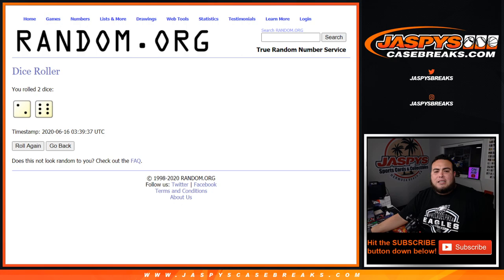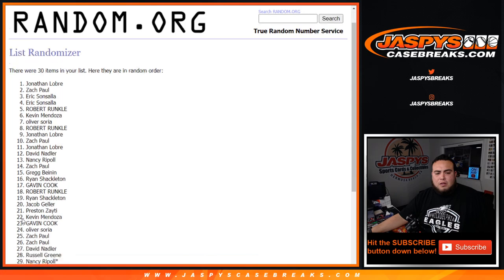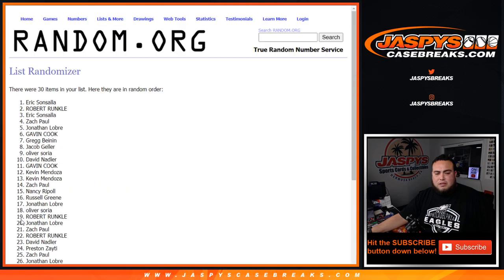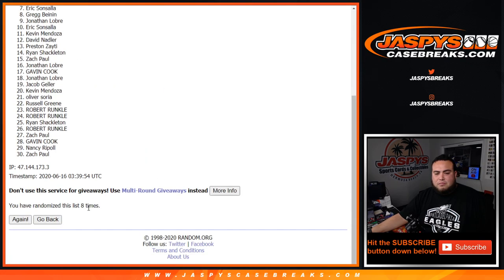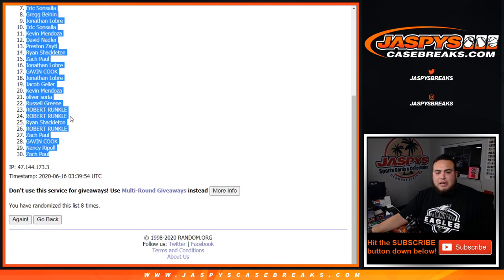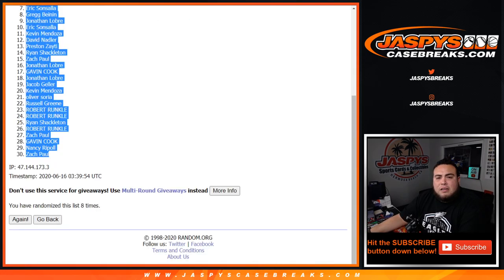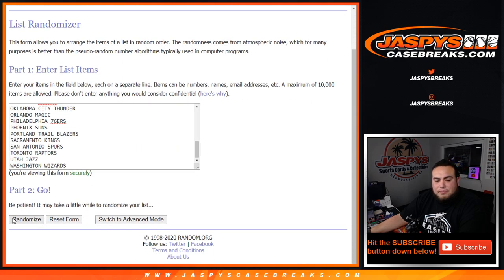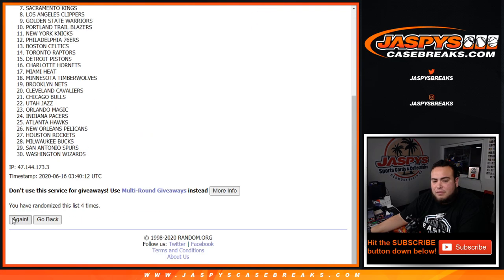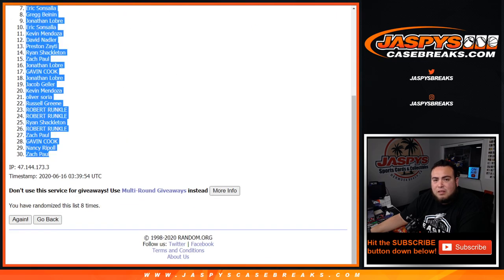We got ourselves a 2 and a 6 — 8 times. Good luck. 1, 2, 3, 4, 5, 6, 7, 8 — 8 times. Nancy goes to Zach. 8 times now on the teams: 1, 2, 3, 4, 5, 6, 7, and 8 — 8 times.